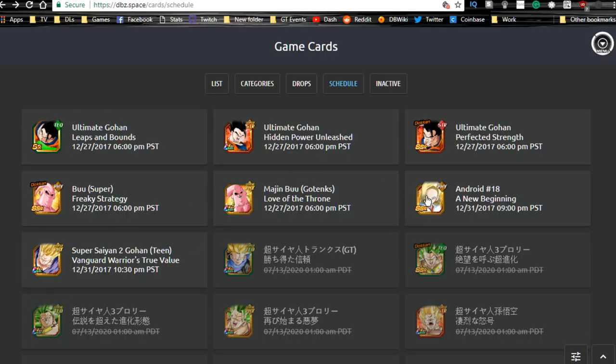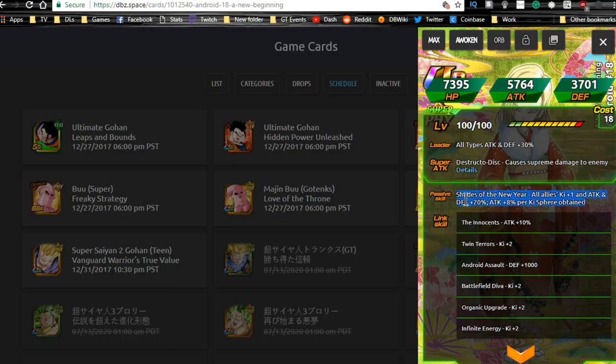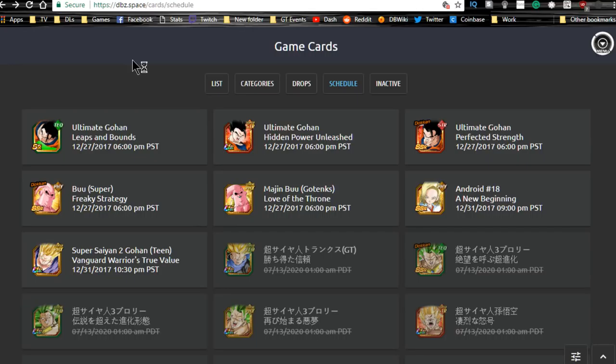We also have the free login bonus Android 18. Her leader ability is all types attack and defense plus 30%. Her super attack, Destructo Disc, causes supreme damage. Her passive, Shades of the New Year, gives all allies Ki plus 1, attack and defense plus 20%, and attack plus 8% per Ki orb obtained. She's a decent support unit — Ki plus 1 and defense plus 20% for all allies with no restrictions is pretty cool. She's a super unit though, so she won't fit on an extreme team.